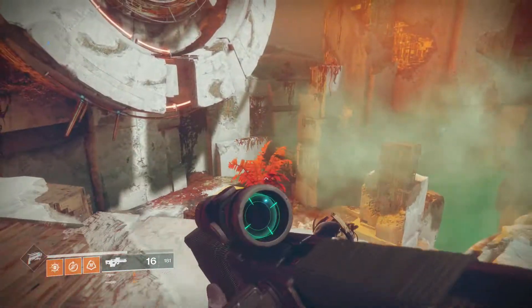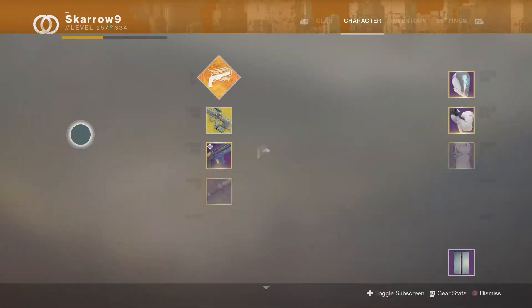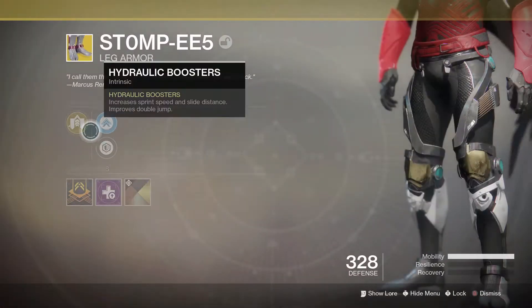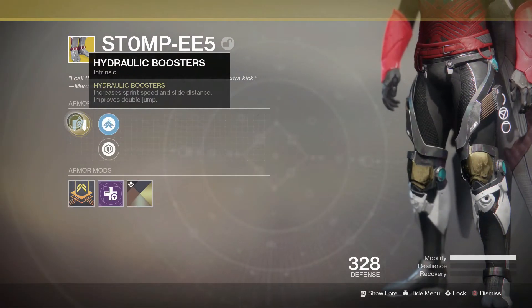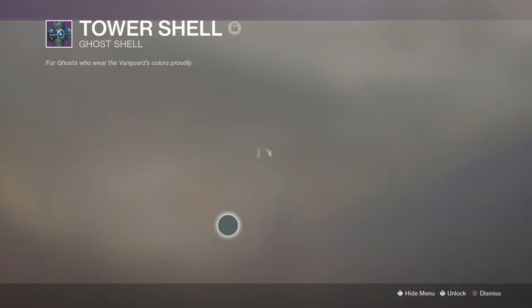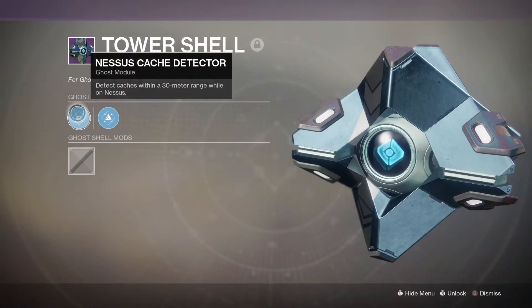Now to do this farm, you're going to want three main things. Once again, you're going to want the Mida Multi-Tool to make you run faster, and you are also going to want your speed exotic based on your class — the Stompees for the Hunters, the Transversive Steps for the Warlocks, and the Dune Marchers for the Titan. And then finally, you're going to want a Ghost shell that tracks chests on Nessus.